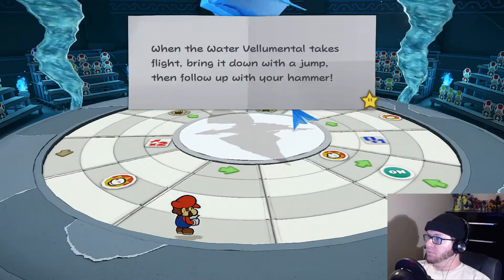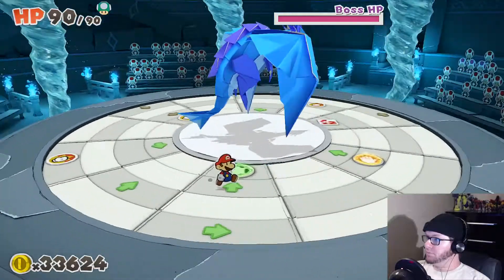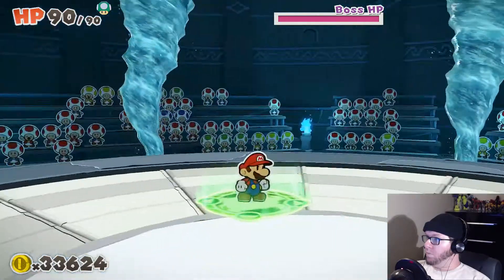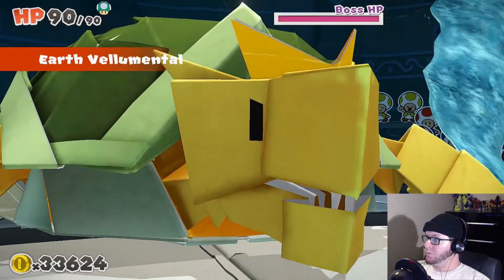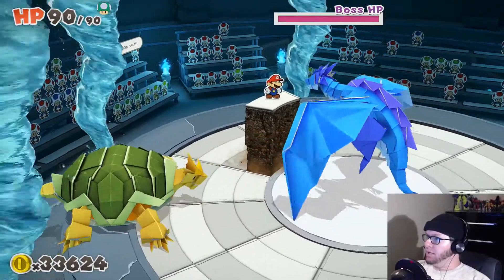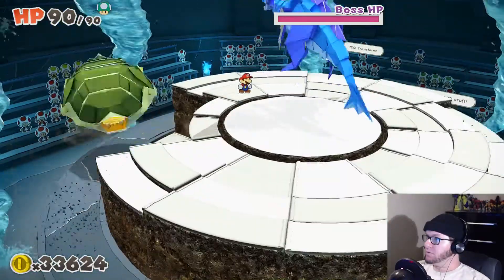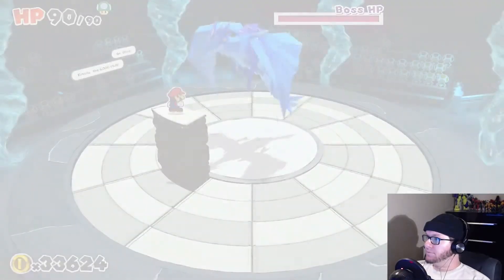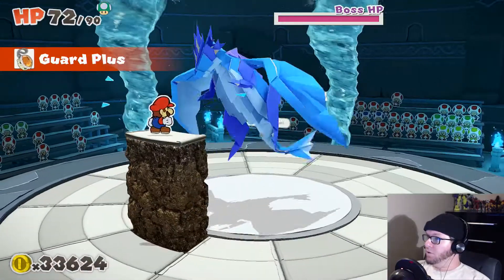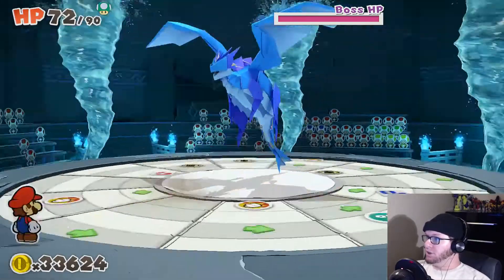When the Water of Elemental takes flight, bring it down with a jump, then follow it up with your hammer. What if I use this? I think water beats earth, doesn't it? Never mind. It didn't care about that. It does a lot of damage. So jump, then hammer. Got it.